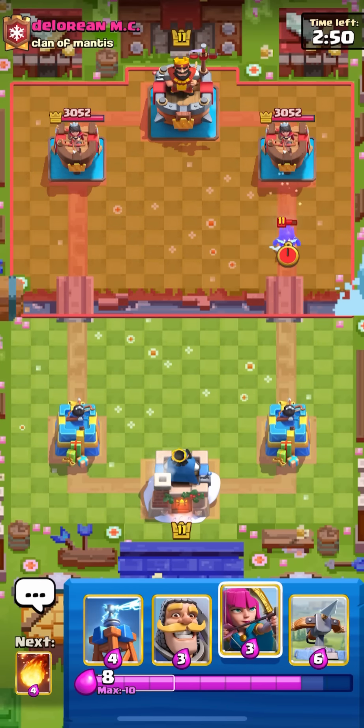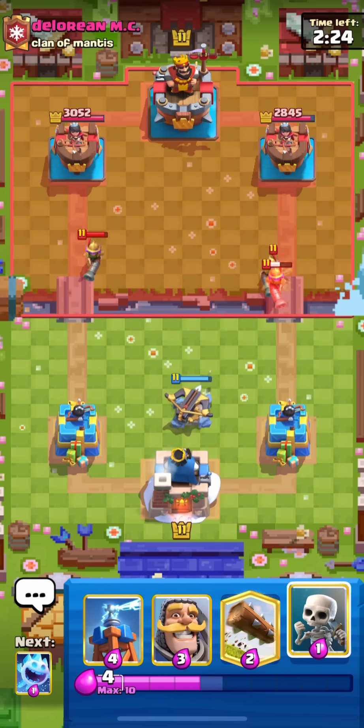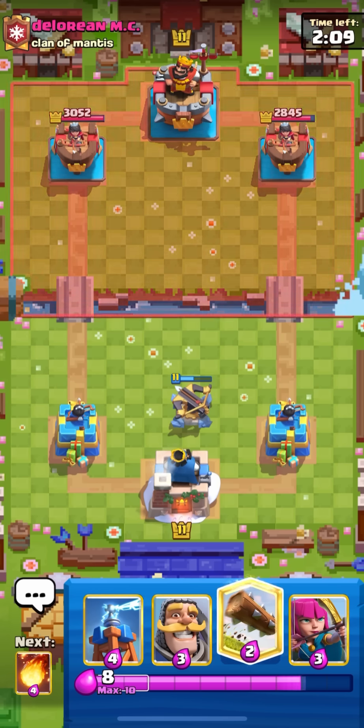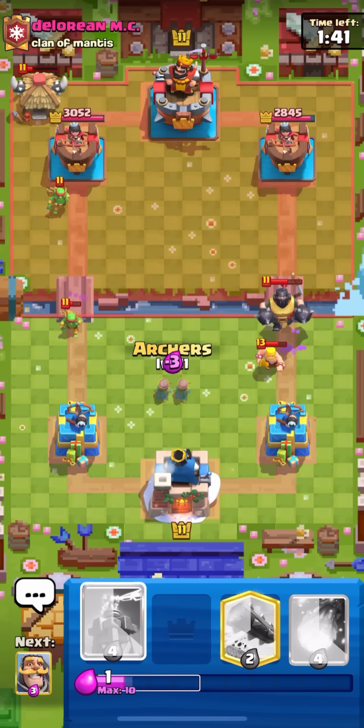I'm not even sure when the players start to get top ladder in this game mode — probably like 10 or 15 wins you'll face at least people that have meta decks. Going against Delorean MC from Clan of Mantis. I'm going to go ice spirit at the bridge to see if he takes the damage or not. He's going to go E-Spirit. Single archers in the back. He's going to go Firecracker — I could take the king activation but I just want to get some early fireball damage.